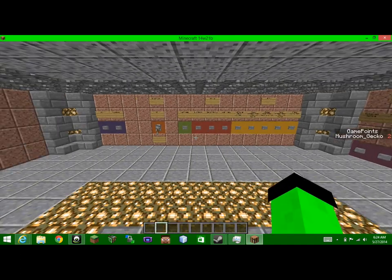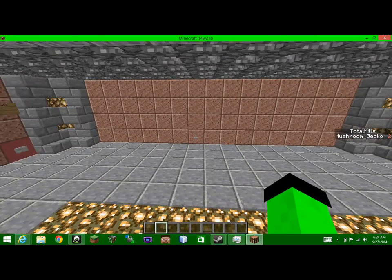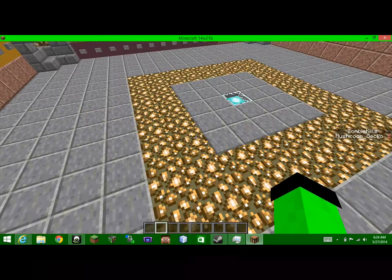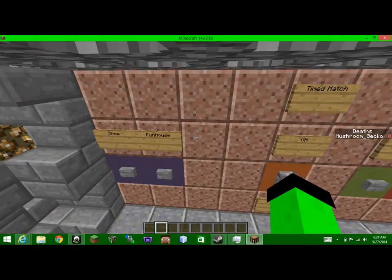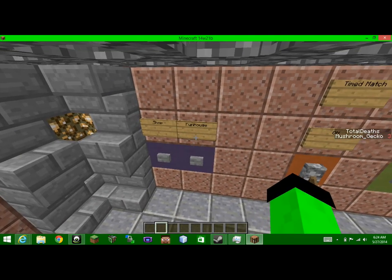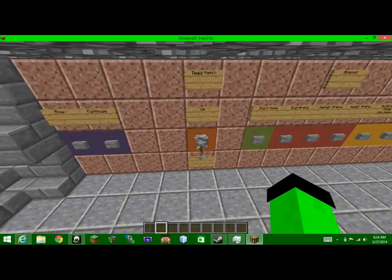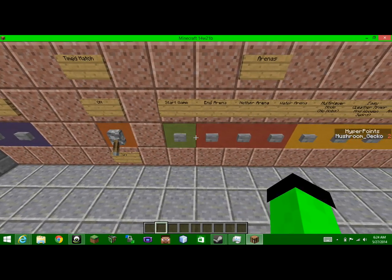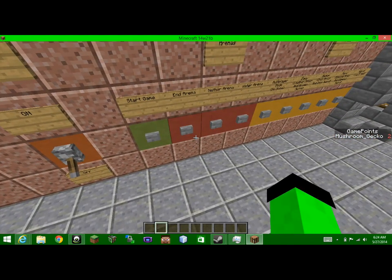Hey guys, Mushroom Gecko here. I want to show you what I've done with the minigame Hyper Powers. I created this entire thing from scratch — I loaded up a brand new world and built off a single block. I added in the shop, I've not done the funhouse yet, still doing the redstone on that, but I added a timed match that allows you to turn timing on and off, a start game button, and different types of arenas such as the end arena, the nether arena, and the water arena.